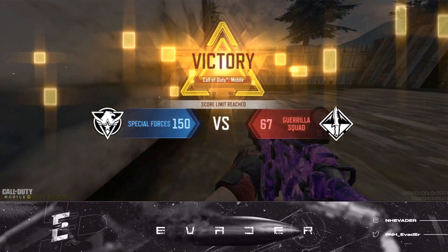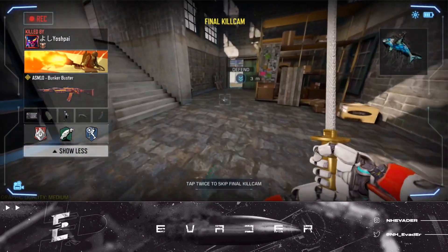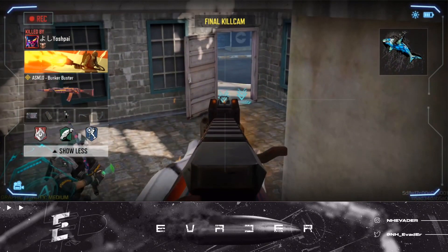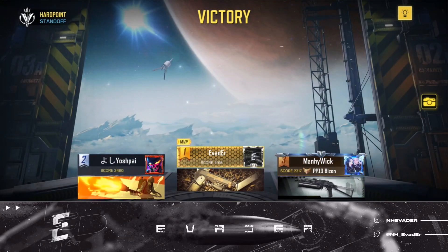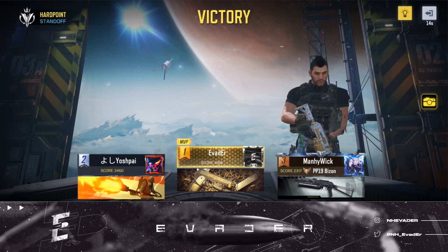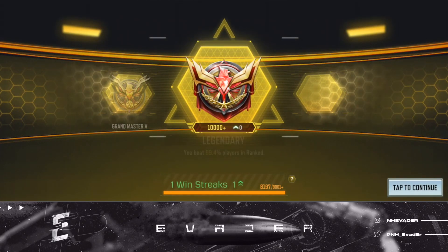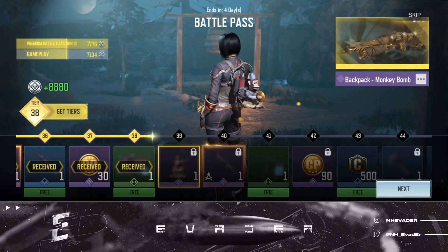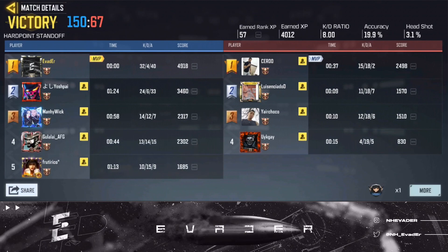Regardless, we picked up the victory 150 to 67. Let's get through this final kill cam. It's a really fun game — I got the MVP, that's pretty nice. I get those rank points, and I'm pretty sure we dropped 32 kills this game. Final stats: 32 kills, 4 deaths, 19.9% accuracy, 8K ratio. Hope you guys enjoy and I'll see you on the next one.